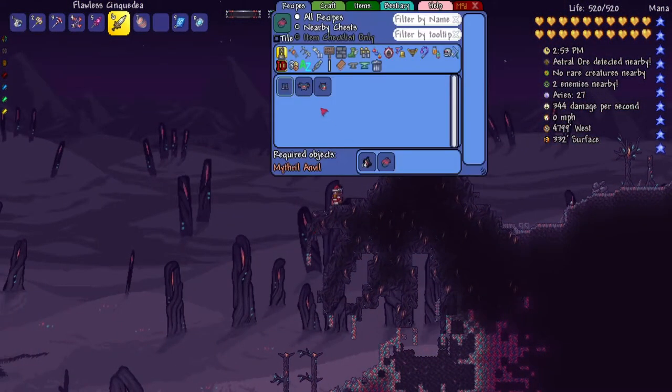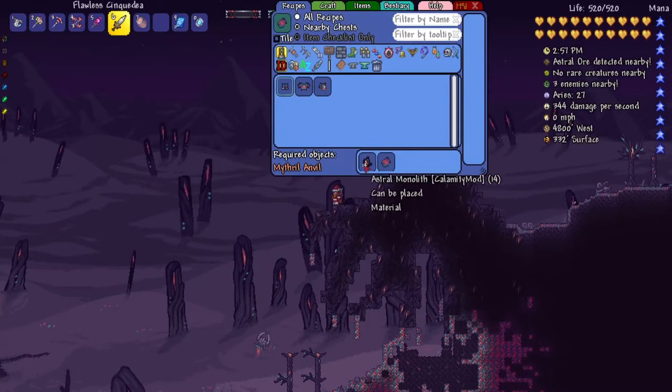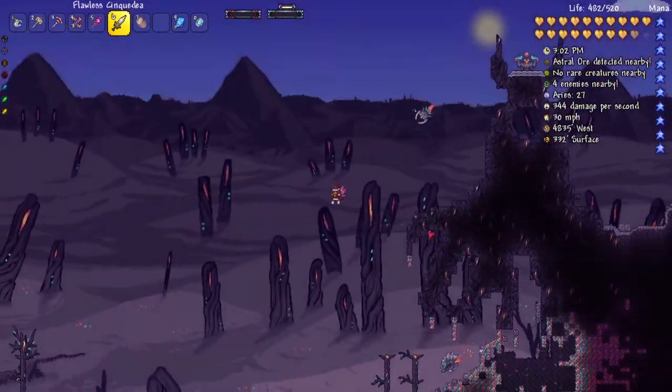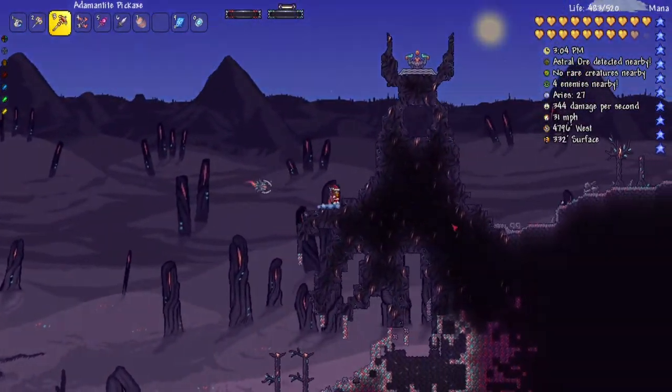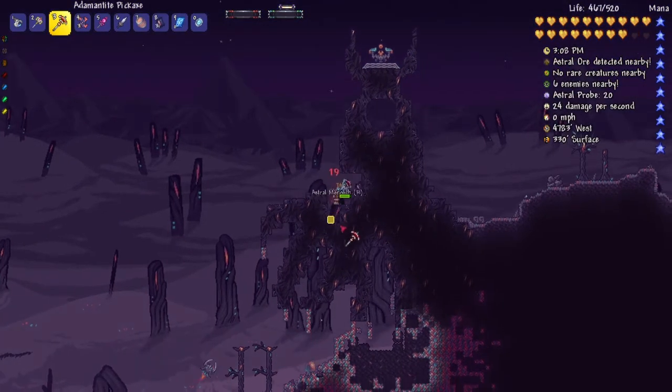If I go to the recipe browser, you can see the Titanheart armor requires Titanhearts and also some of this Astral Monolith. The Astral Monolith is actually this block right here. If I mine this up, which I can actually do with my Adamantite pickaxe, I can get some and then craft the armor. So let's do that.